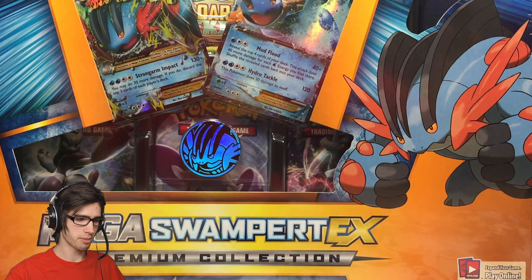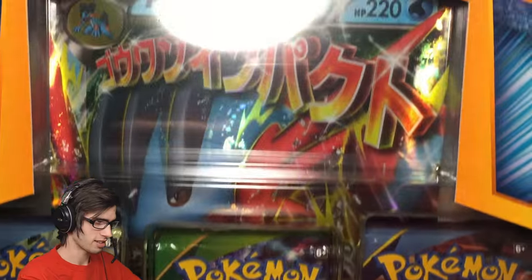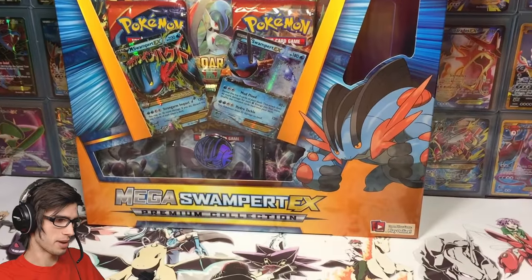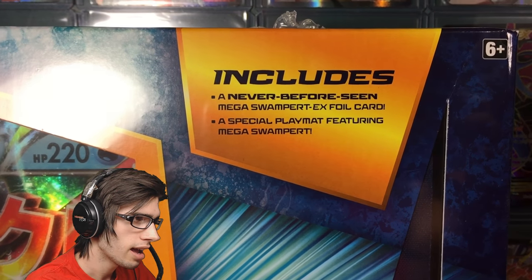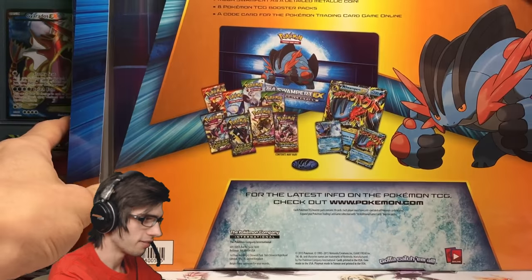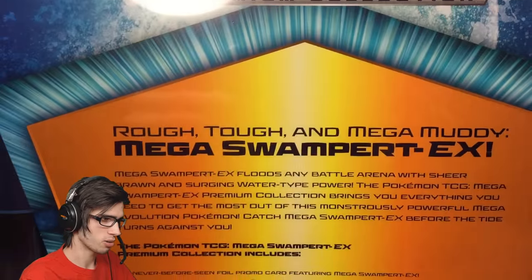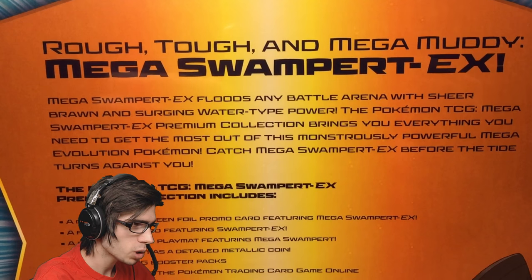This thing is too big for me to show you guys on the main cam, so I'm going to lift it up and let's go through the packaging. It is massive — it barely fits in the setup. At the top it says it includes a never-before-seen Mega Swampert EX foil card and a special playmat featuring Mega Swampert. Let's have a look on the back as well and assess all the packaging.